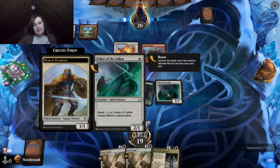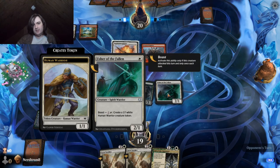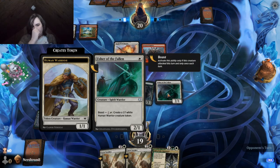I definitely feel like we're probably going to get out-aggroed, but Usher of the Fallen isn't great when we're behind. Usher of the Fallen's pretty good when we're ahead. So if we need to trade it for the 2-2 here, I'm not feeling bad about it.